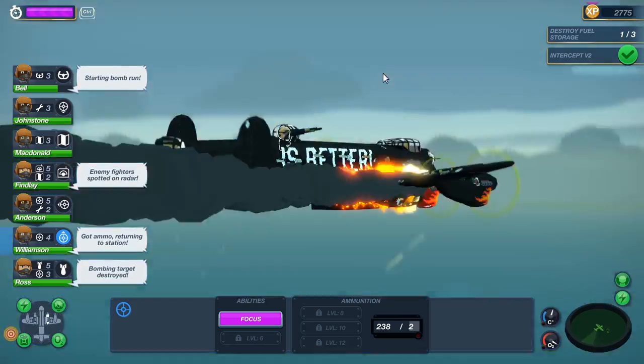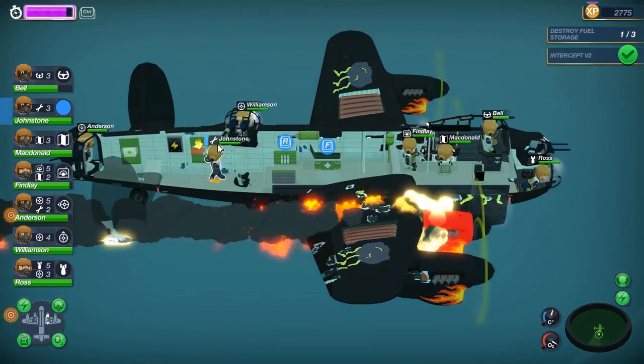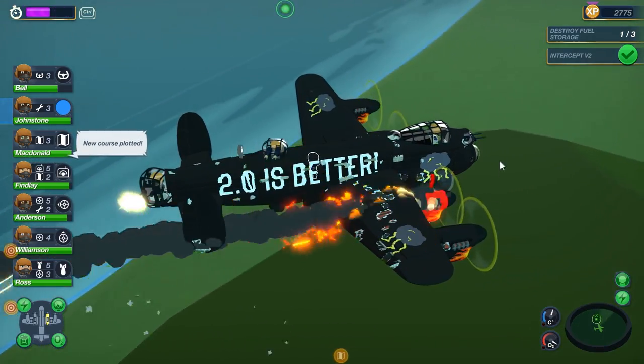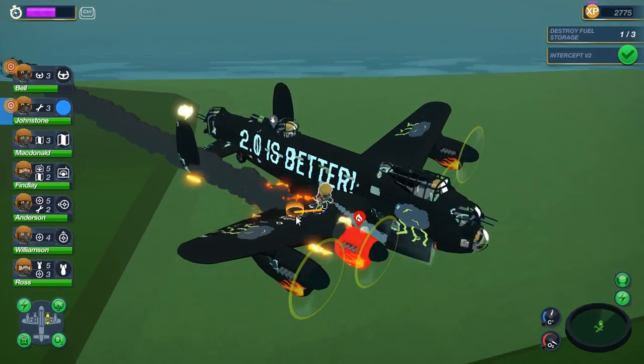Thankfully we hit it. Oh, something's on fire! By holding control, you can in fact slow down time. He needs to go out on the wing and get that fire out. We'll make another pass at that bombing location.